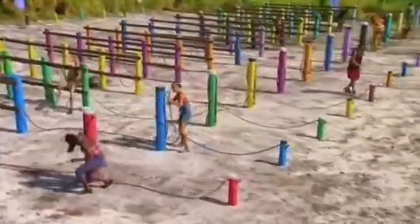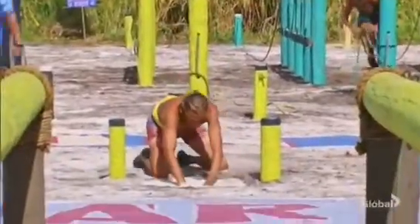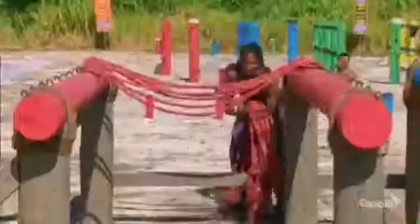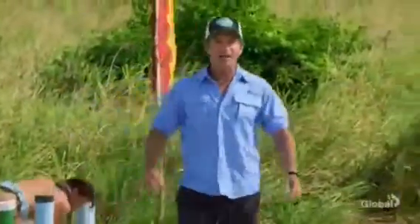Rob is through quickly, he can start digging. Natalie finally through. Tyson's gonna start to dig. Natalie goes right to the rope bridge — she skipped a dig. It is now Natalie and Wendell in the lead, but a lot of people are in this.